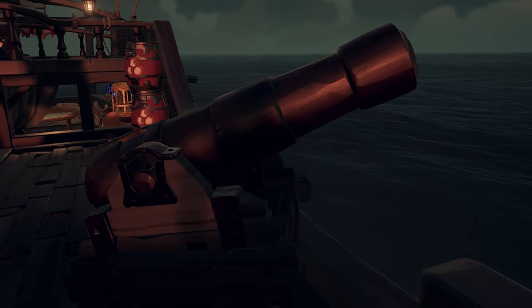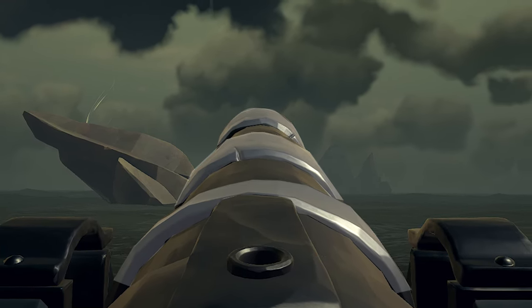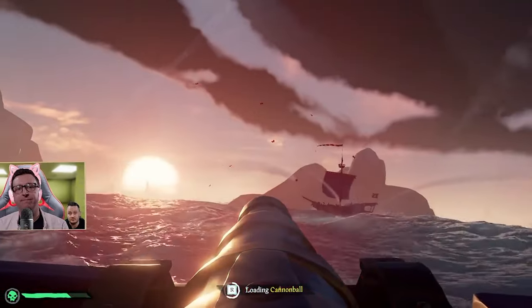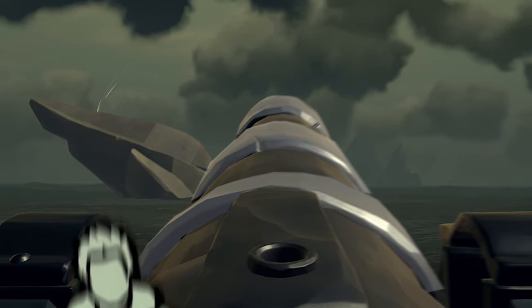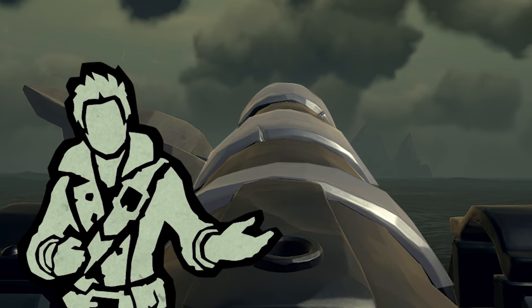It's all in the design of the cannon itself. The Sailor Cannon has three rings on its design that can actually be used to estimate the correct range of your shot. Depending on how far your enemy ship is, you'll want to line up a specific ring to the boat. There's the farthest ring, the middle ring, and the nearest ring. Each ring will serve as a marker for generally how high you should aim your cannon in relation to how far away the boat is.